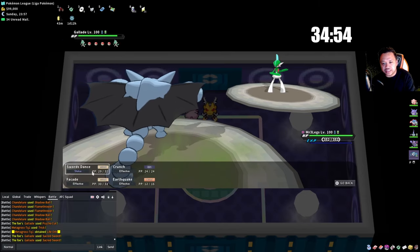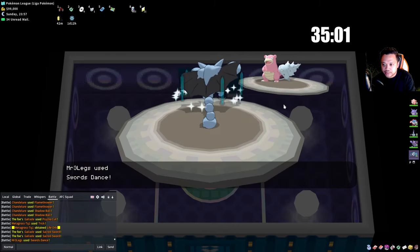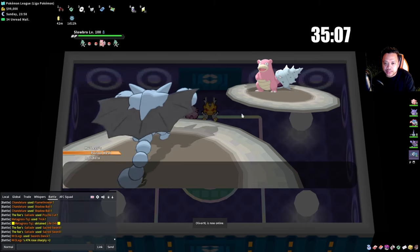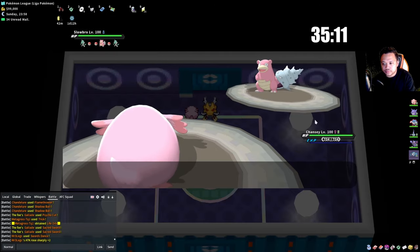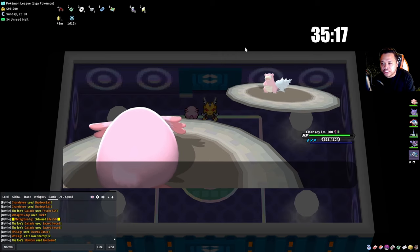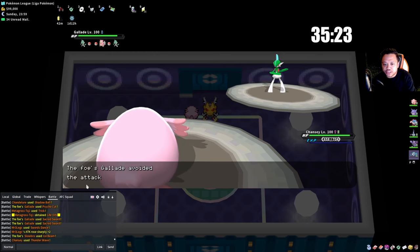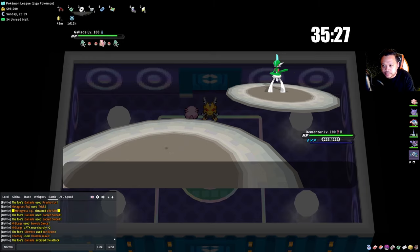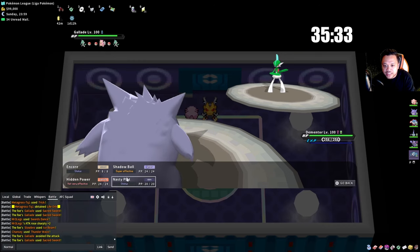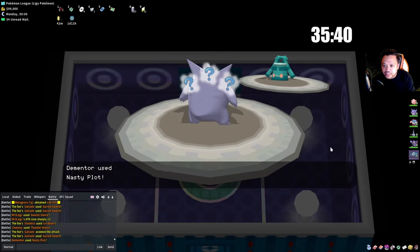I EV'd Metagross incorrectly but it's fine — it should be max defense to live two Sacred Swords. He should be bringing in Gallade. This is why I typically just go for three regions. He went into Gengar and it's Choice Scarfed. Now we try setting up Nasty Plot. Reuniclus — next time I'll try using Chandelure in that situation.